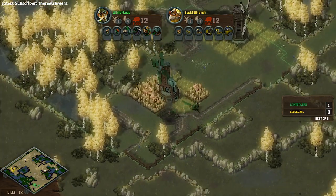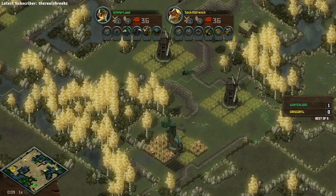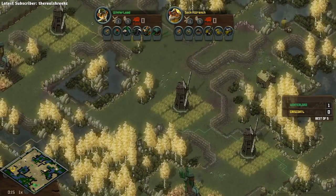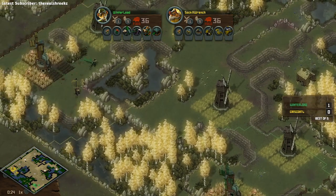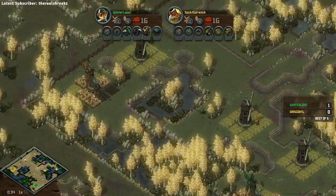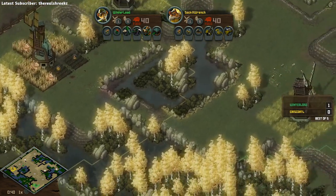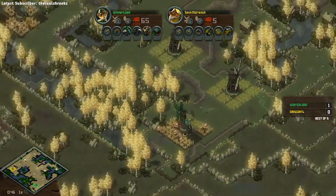Sometimes in RTSs the game can be decided almost immediately in the early game, and then it still takes a couple of minutes for the person who is ahead to close it out. That's normal - it can make casting a little bit of a challenge because there wasn't really anything that Chris could have done after losing those moles. It was basically game over unless Winter Load makes a big mistake. Let's see in this early game - back to even now. Socket going for a more aggressive composition here bringing lizards and moles, which both have their various forms of aggression. Winter Load bringing his form of aggression with some ferrets.